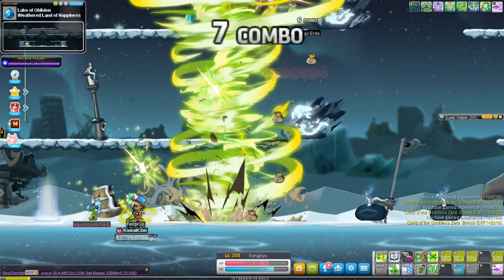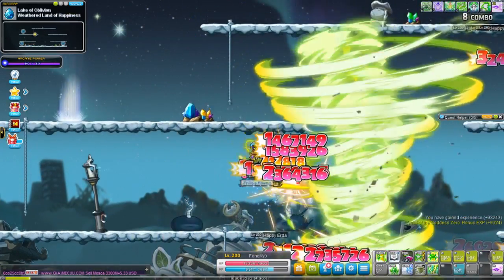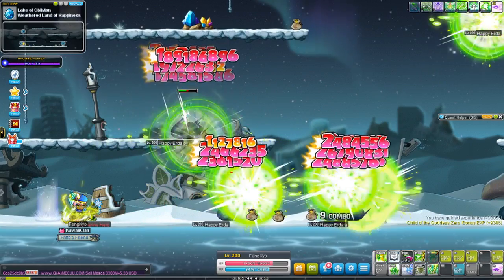Here's the big version of Howling Gale — as you can see it is activating Trifling Wind, and it also hits a very large portion of the map. And here's Merciless Winds, which goes around seeking enemies to hit.